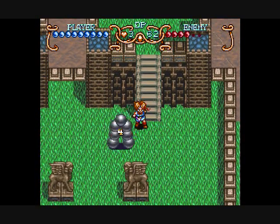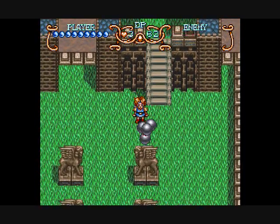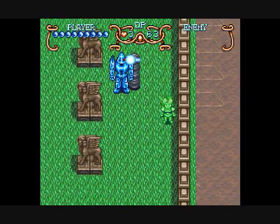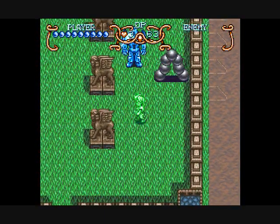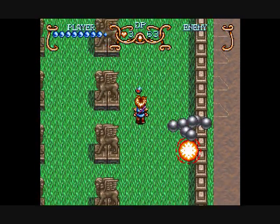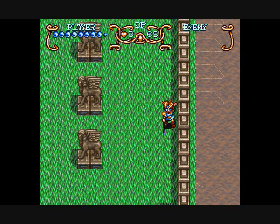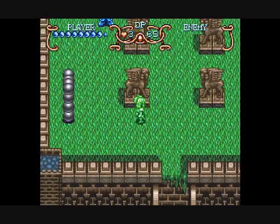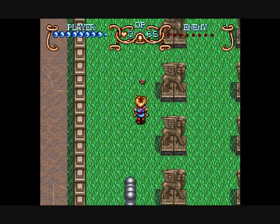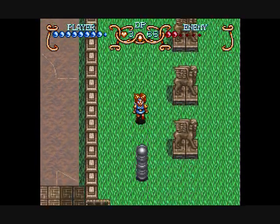And here we get a Red Jewel. Outstanding. These guys will blow up, and it looks like it can take damage, but actually you can't. My preferred way to deal with Golems, if they're by themselves, is more convenient just to use Psycho Dash, especially if you've got a little ways to walk. If you're close enough, you'll hit them twice for 18 damage and take them out.